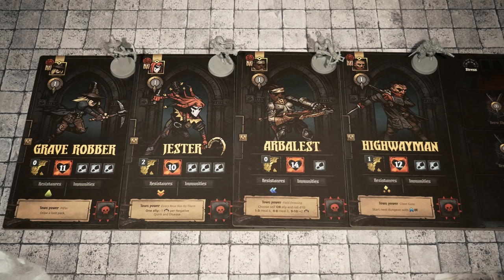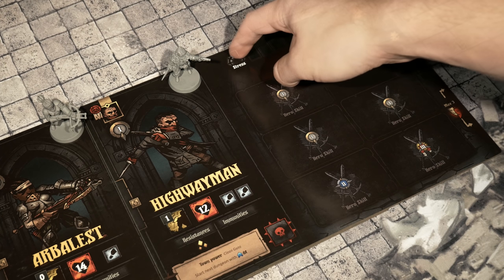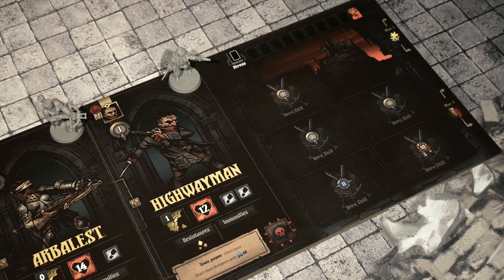Next, you'll want to find the corresponding mini for each of the heroes you have selected. Once all four of your heroes have been selected, you'll want to find a stress marker token for each of the character boards. Ensure it is on the white side facing up. You're going to place this token just outside of the stress track in this position here.